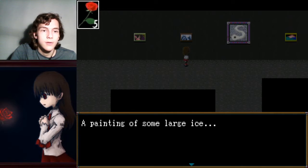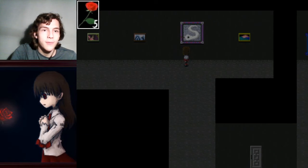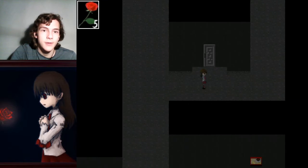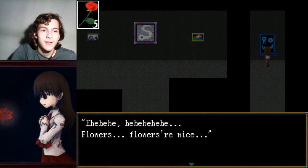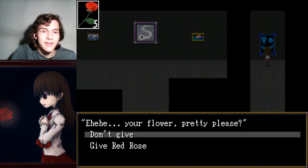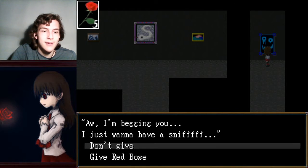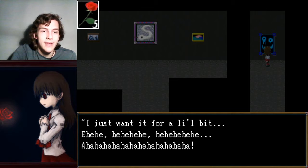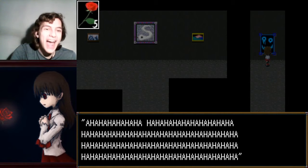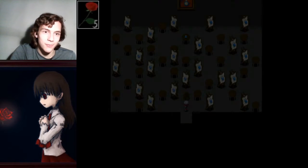A painting of a girl. A painting of some large ice — ice is the best, just so you know. There's a hole in the snake's eye. We'll probably have to put something in there. There's a nice peaceful painting on the right. Flowers are nice. Give me that there flower and I'll let you through. Give your flower — pretty please. Don't give. I'm begging you, I just want to have a sniff. Don't give. I think we're good — I don't think I was supposed to give it to him.